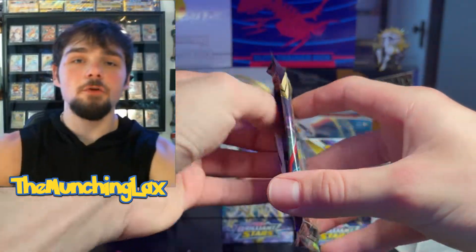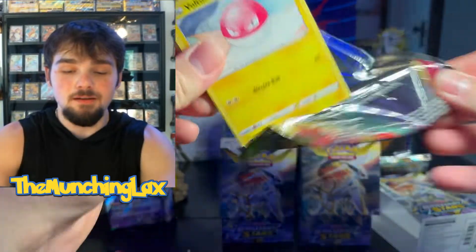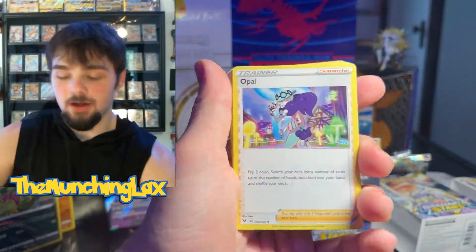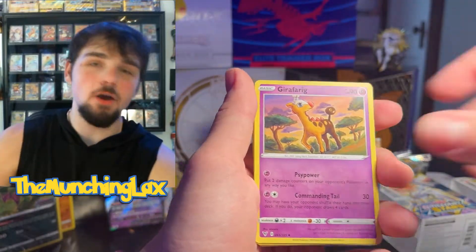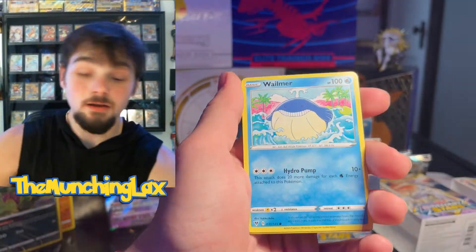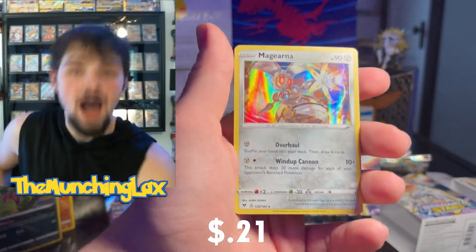V! Let's go! Another Vivid Voltage pack — you guys don't even know I'm gonna open it. The sealed collection is doing good right now. Four from the back. We got a Metal Energy, Opal. If you guys are enjoying the video, leave a like. We got Mudbray Reverse and then a Magearna hollow card. Sweet, sweet, sweet.